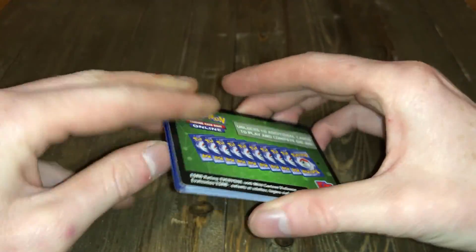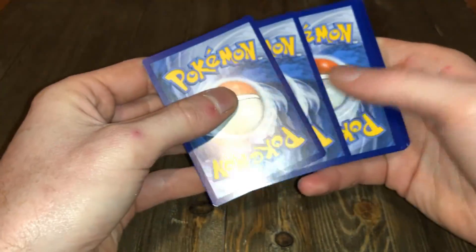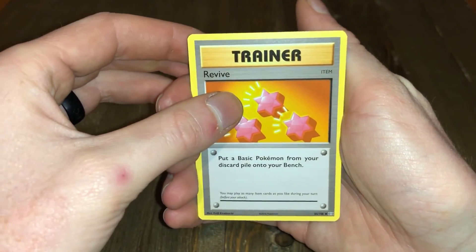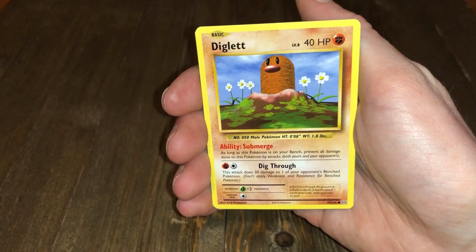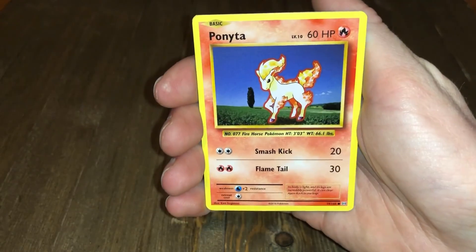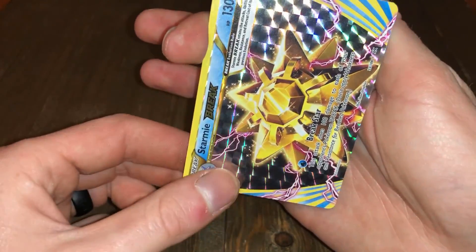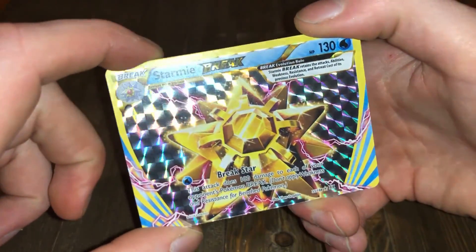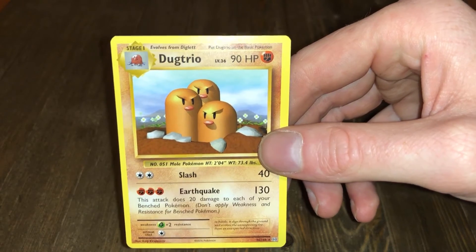Some base set nostalgia — Evolutions. There's your code card, I think it was three in Evolutions. We got Revive, Nidorino, De-Evolution Spray, Diglett, Seel, Nidoran, Ponyta, Doduo, and a Starmie BREAK — which is technically an ultra rare — and a Dugtrio non-holo rare.